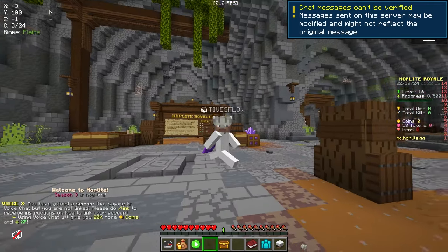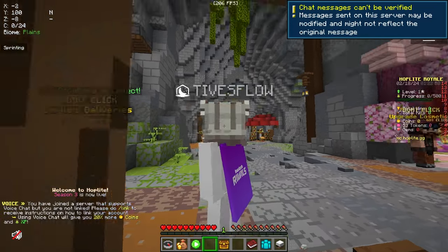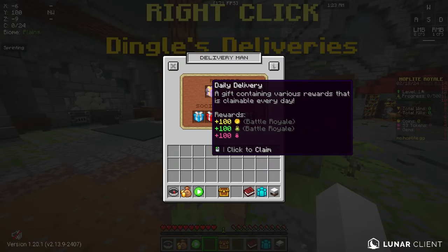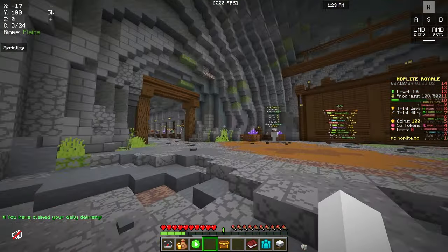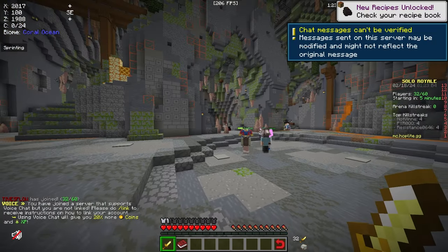I'm on a clean account for this video, showing you guys what you could do on the default experience. When you log into the server, you're going to run up to Dingle, and Dingle is going to give you 100 coins, 100 XP, and 100 tokens. This doesn't give you much, but any coins can help. We're going to queue into a game and I'll explain what you need to do.